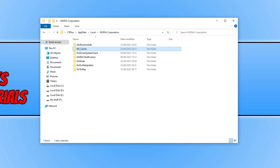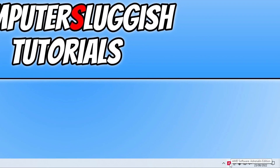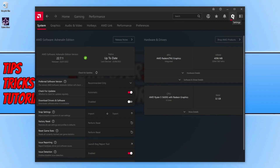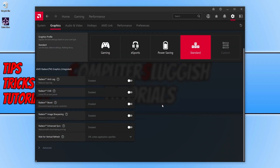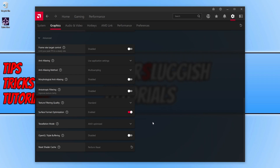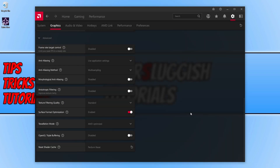If you're using an AMD graphics card, open the AMD software by going to the system tray in the bottom right corner, right clicking the AMD icon, and selecting Open AMD Software. Click the Settings cog in the top right corner, go to the Graphics tab, scroll down and expand Advanced, then scroll to the bottom. You will see Reset Shader Cache — click Perform Reset and then press OK. Once done, launch Saints Row.